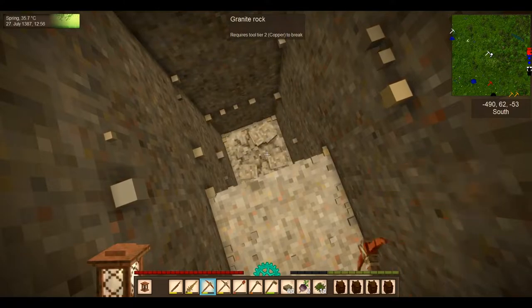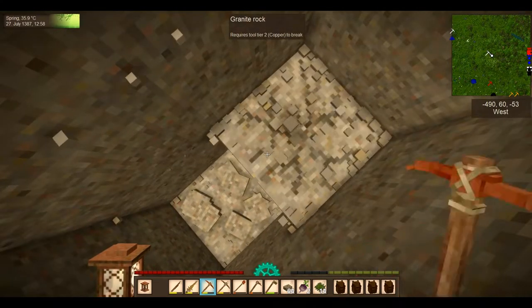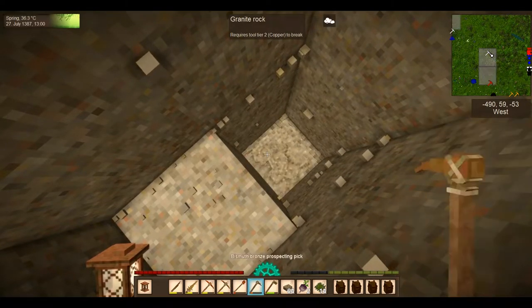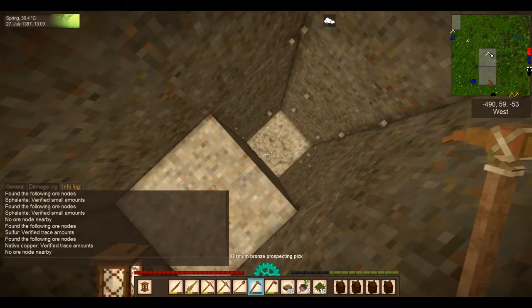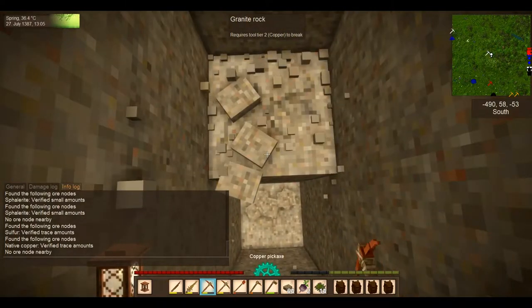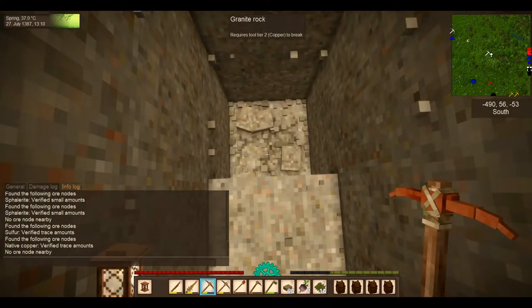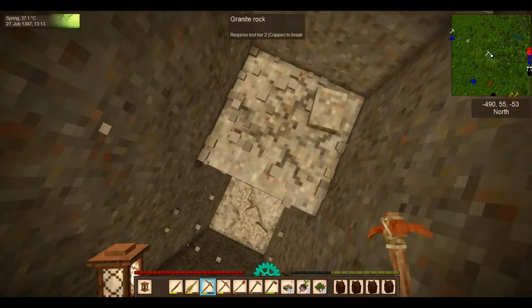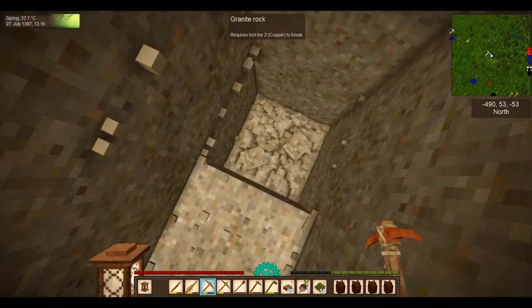Drifter noises are getting louder. No ore node nearby. We're down to 54. I'm going to check one more and then maybe go over and go up.